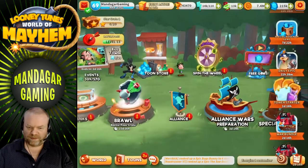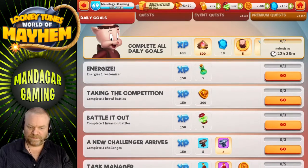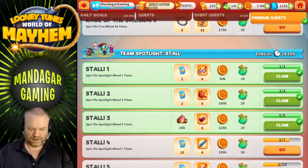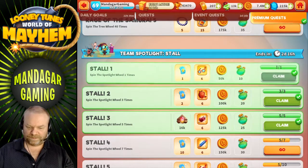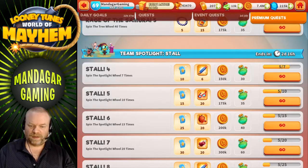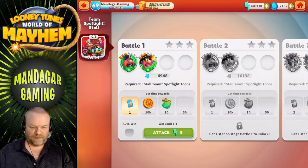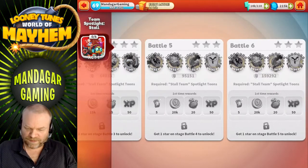We can go collect some rewards here — a few blue tickets, some EXP potions, some gold, and some superior items. But the most important are the casino stones. Let's have a look at the spotlight battles. It starts at 4,948 power — that's easy enough. Inside it goes up to 159,000, which might be hard. We'll see.